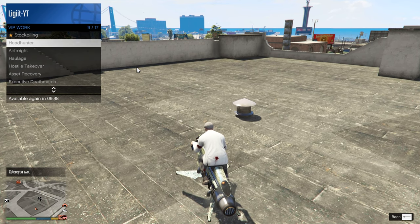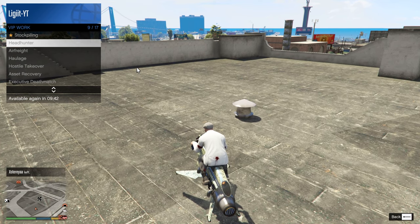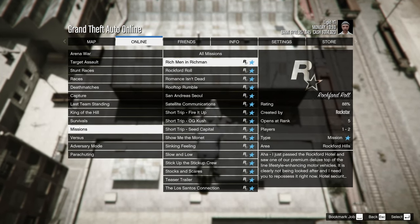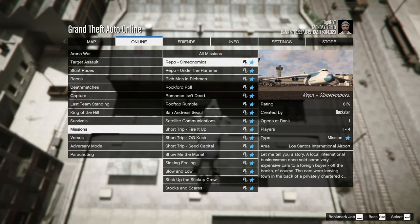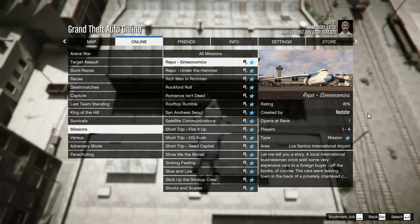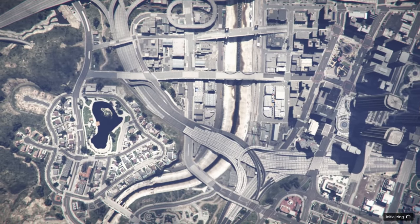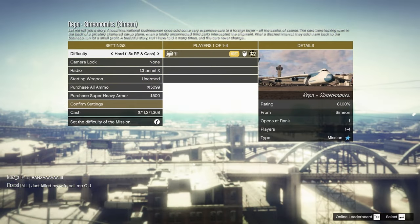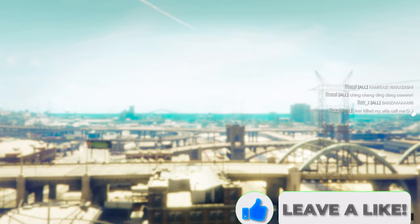What we're going to do in order to still get RP while waiting for the cooldown is do a specific mission. Press Options, go over to Online, then go to Jobs, press Play Jobs, and then do Rockstar Created. Head down and find the repo mission with Simeonatics — it's going to have the image of a cargo plane so it should be really easy to find. You can do this at rank 1, so there are no requirements. I recommend setting the difficulty to hard mode for the most amount of cash and RP.